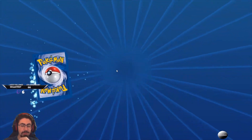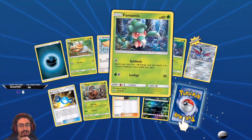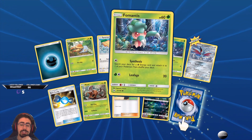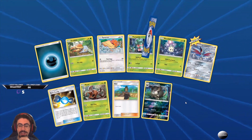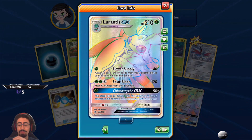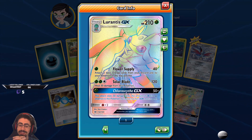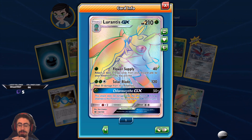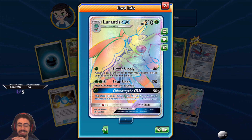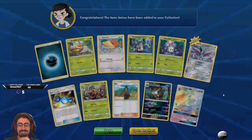Let's see if we can pull from the Sun and Moons — so far these have been pretty decent pulls. I'm happy with how today is going, today is looking like a really really good day. Rare Candy — I could always use more Rare Candies. Ferroseed — Synthesis: search your deck for an energy card and attach it to one of your Pokemon. Actually decent energy acceleration, not terrible. Girafarig — nice Shiny. Eradicated now, which is quite nice. And a Rainbow Lurantis GX! Flower Supply: attach two basic energy cards to your Pokemon anywhere you like. Solar Blade: heal 30 damage from this Pokemon. And Chloroscythe GX: this attack does 50 damage times the amount of energy attached to this Pokemon. I'm very happy with that pull. Any time I can pull a Rainbow I'm very very happy — and any time it's a Rainbow Grass-type Pokemon, I'm that much happier.